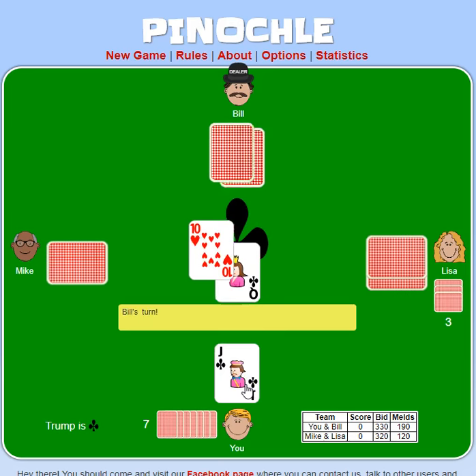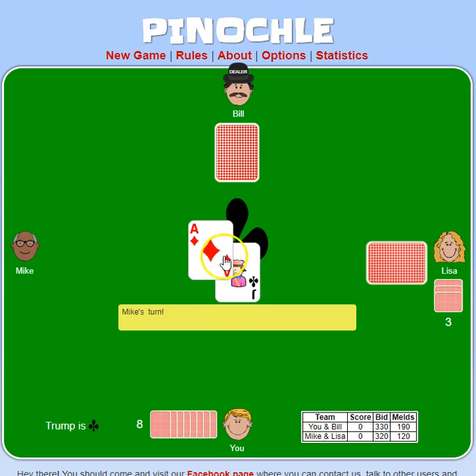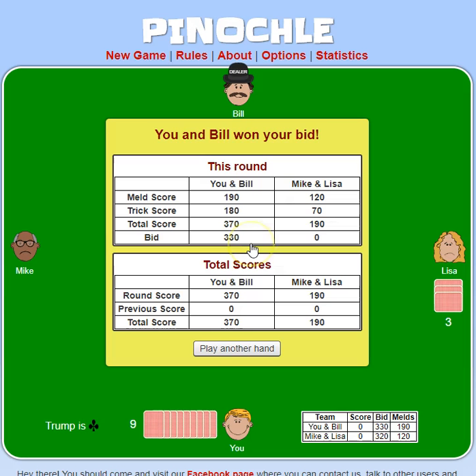The final trick is worth an additional 10 points. So I got 10 for the ace, 10 for the 10, and an additional 10 — 30 points just for that last trick — giving us 180 out of the 250 points for the tricks. We basically made our bid, which was good; it was close, that was a high bid. So we made 330 points, got our bid, got our extra points. Bill and Lisa got 120 from their meld and 70 from the tricks. They have to get points in the meld or in their tricks for them to be able to earn the points from the meld score. That's the basics of playing Pinochle in about six and a half minutes.